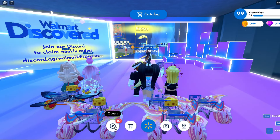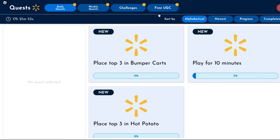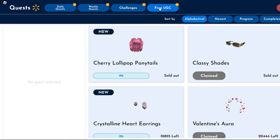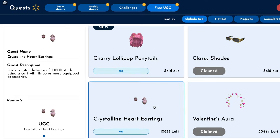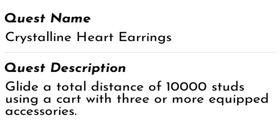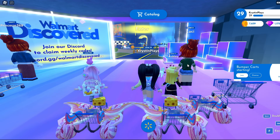Once you get into the game, let's head over and check out the quests. Click on Free UGC and here you'll see the Crystalline Heart Earrings. There's over 10,000 still available. For this, we need to glide a total distance of 10,000 studs and also use a cart with three or more equipped accessories.